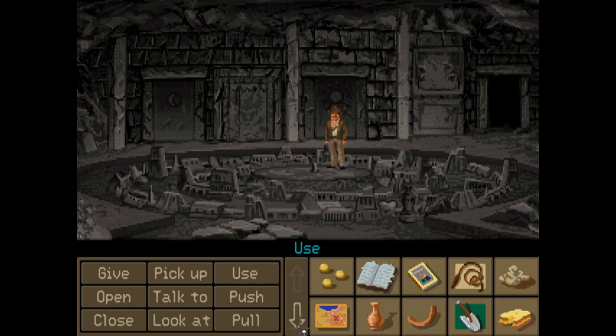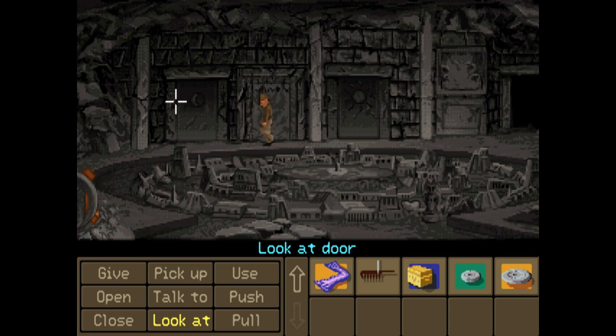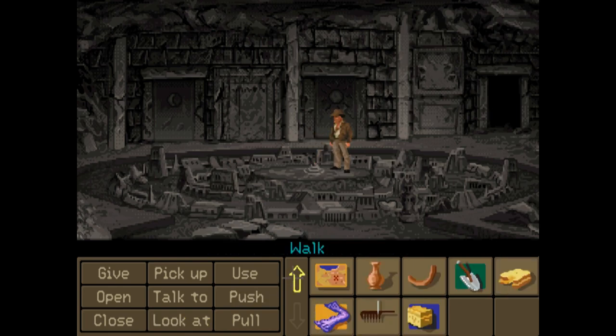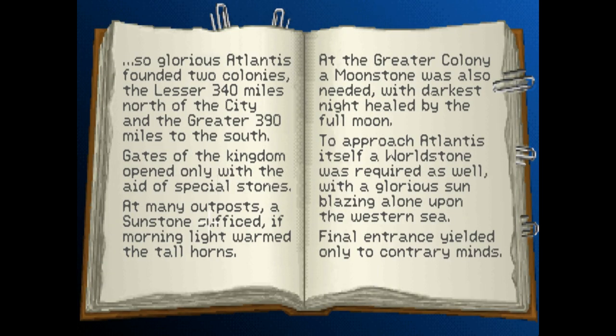So then we have to work out what this contrary mind business is. I think these symbols — we can't interact with the symbols on the door. Which is what you'd think you'd be able to... it's a heavy stone door. I think it would say what it's marked with. Some kind of moon. That's a sun and a moon. Many outposts of sunstone sufficed. Glorious sun blazing alone upon the western sea.